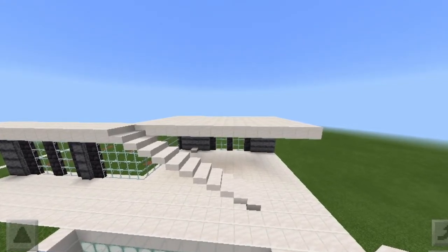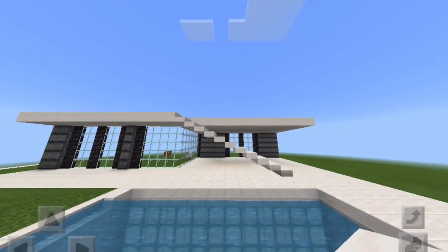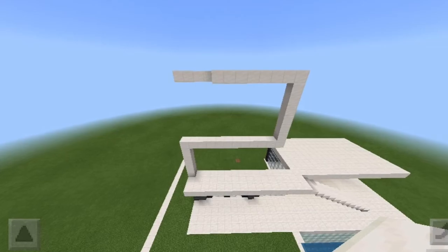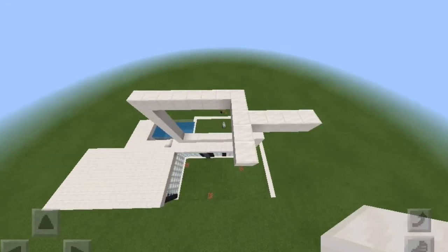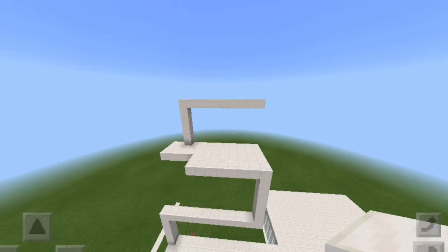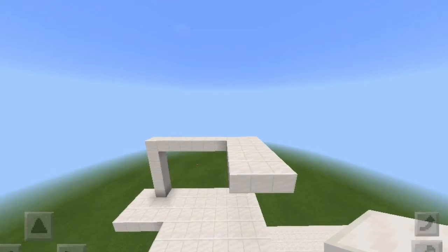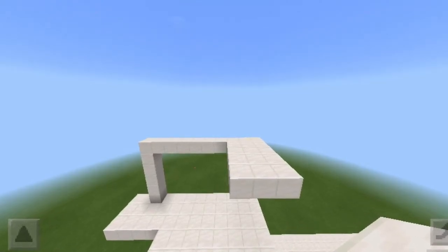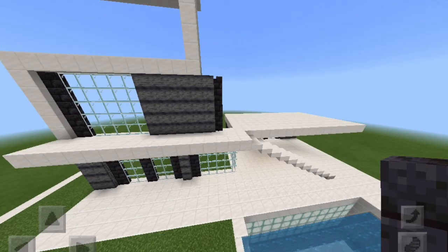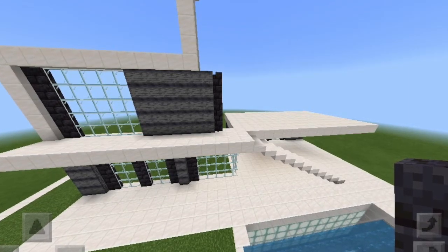Then I added a two-block wide quartz slab staircase, because I thought it looked more like a modern staircase rather than stairs. Using quartz I then made this design starting on the very back of the overhang, then built the structure back by two from the back block and filled it all in. Next I added another rectangular shape on the third block in on the very back of the platform and built out an overhang. On the middle layer I added one layer of blackstone, five panes, and filled in the rest with basalt. Then I added one fence that goes a little over.